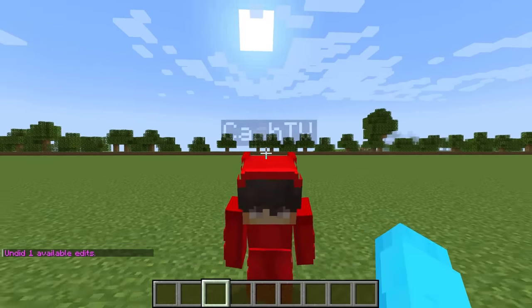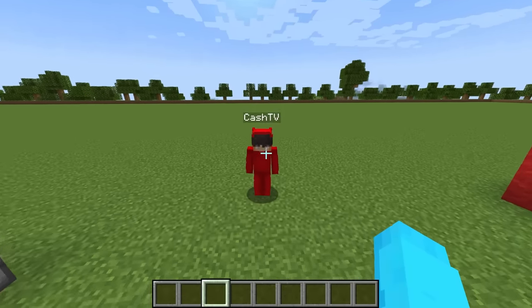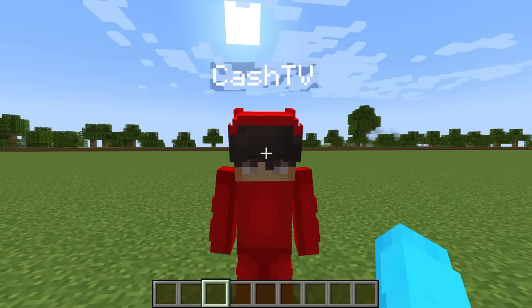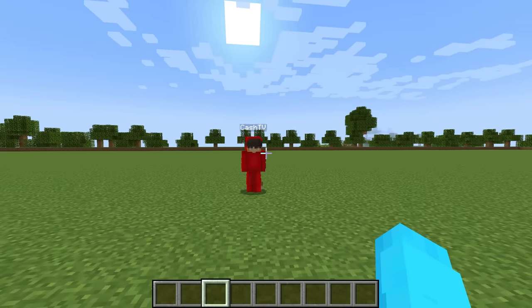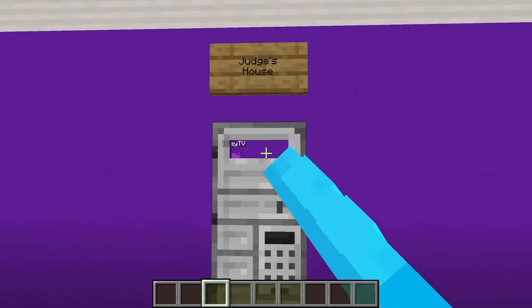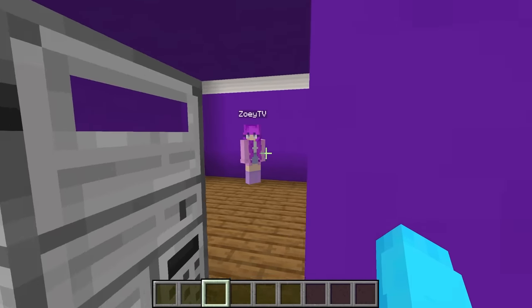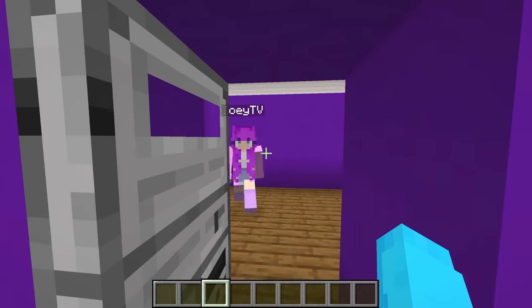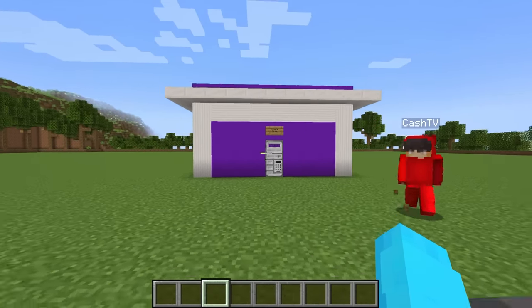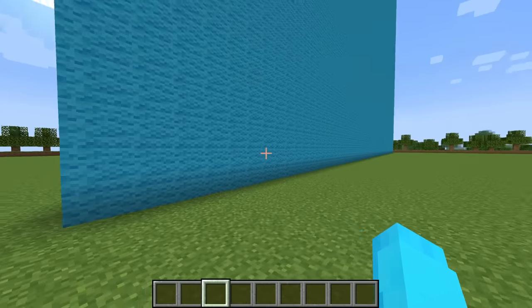What letter do you want to build? I want to build the letter B. And I'm going to build the letter C. My B is going to look so much better. Nope, mine's going to look even better. But we have to introduce our judge, which is Zoe. Hi Zoe. You're going to stay in here, okay? You'll see our build at the end. Okay Cash, 10 minutes on the clock, and let's go.